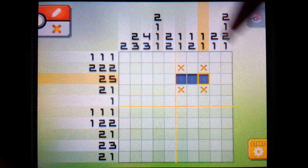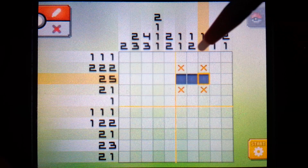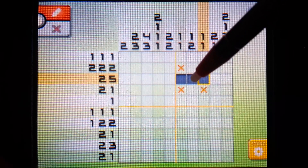Now, here's a little thing that you can do too. There is a single pixel here and we see we have a one or a two. It doesn't seem like you can really fill anything in just yet, but there is actually something you can do. If the one was to be up here, we would have an X, and then these would be the two filled in, and the rest would be X.